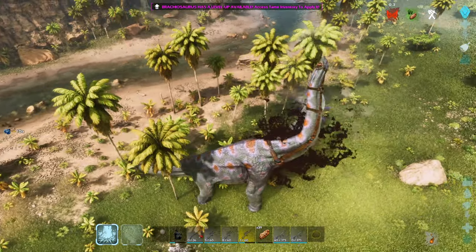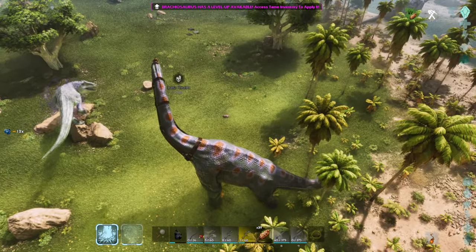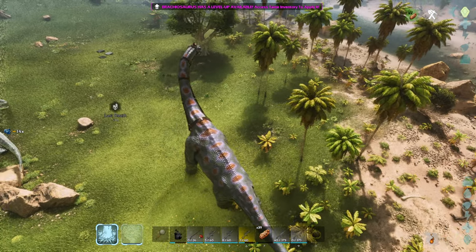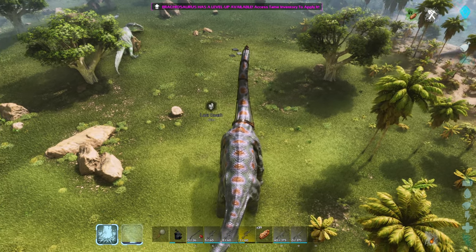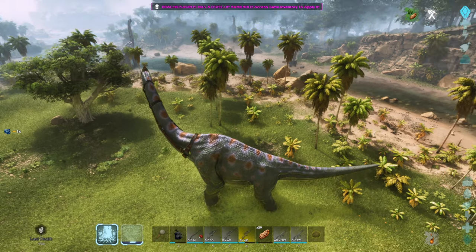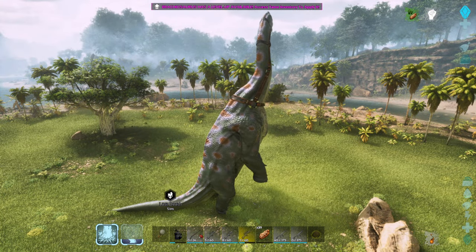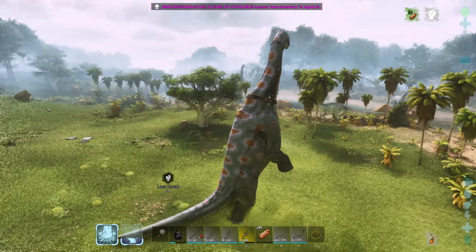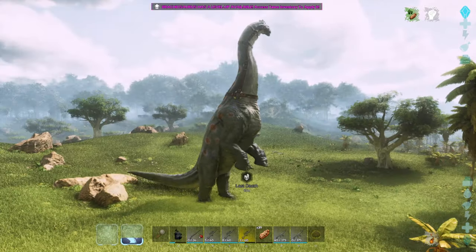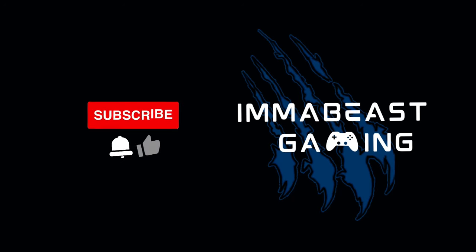Moving on to his last ability, which is his roar. This acts like a Yutyrannus roar — as you can see the creature is running away — and it has the same effect in that it decreases their protection, so you can use it to take enemies down faster. If you had one of these boys and a Yutyrannus roar a Giga in a trap, it will take fewer tranqs to knock it out, which is awesome. Once in bipedal mode you can use this to cause a devastating attack which will do a tremendous amount of damage. Thanks for watching the video, see you in the next one!